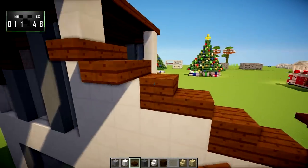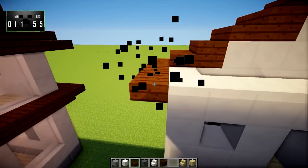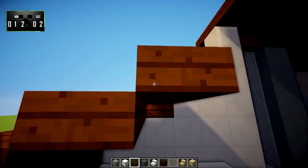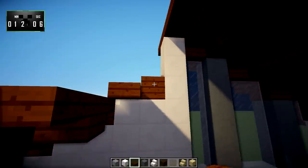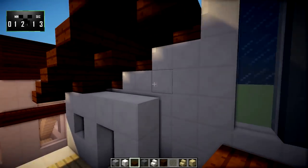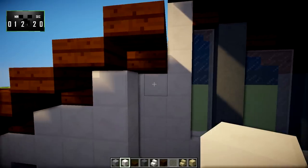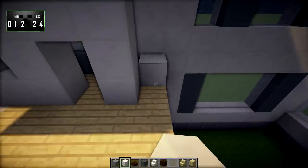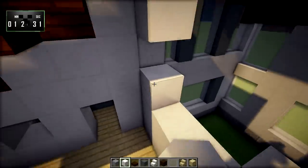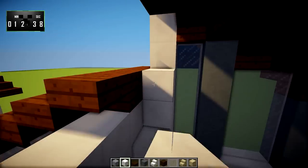Dark oak roof like so, slabs coming over like so. That one will go there, and that one will go here. Then we'll fill these extra ones in with quartz. This will come out and be covered and we'll basically fill in this whole wall with quartz as well, and we might as well do this one too.